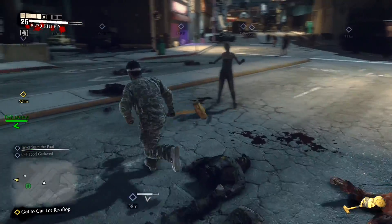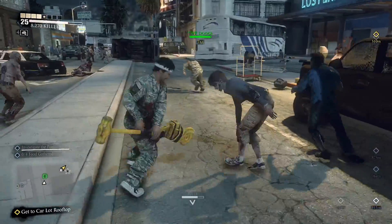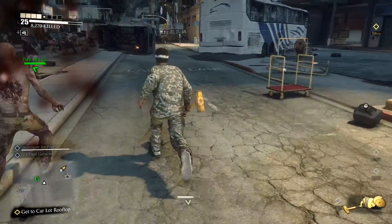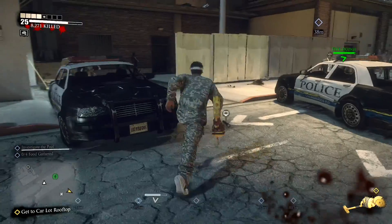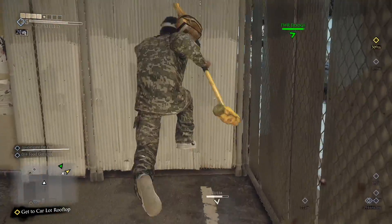If you manage to get a code yourself, the item will show up in your weapons locker and all of the safe houses in the game and will respawn. There is no special recipe that you need to find to craft them — just grab them from your locker and go away hacking and slashing and denting these zombies' brains.